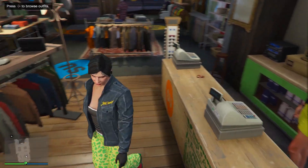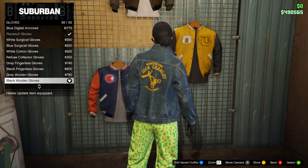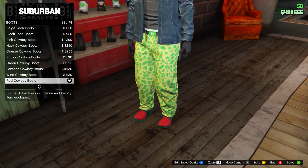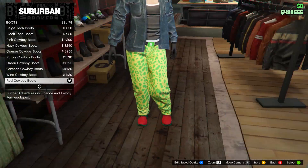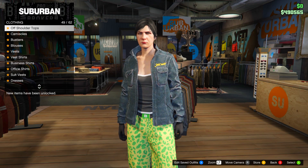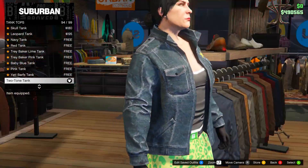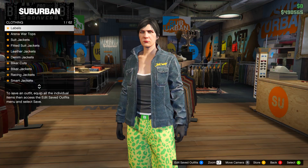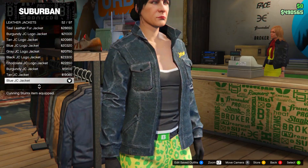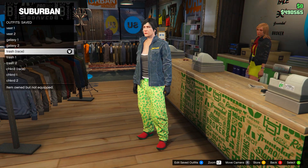Now moving on to the trash vest outfits. For the first one, keep the pants the same, but go to gloves and go for the black woolen gloves. Then go to shoes, go on boots, and equip the red cowboy boots. Go on to tops, go down to tank tops, and equip the two-tone tank. After that, go on to leather jackets and go for the blue JC jacket. Save this in slot number six and name it trash race.